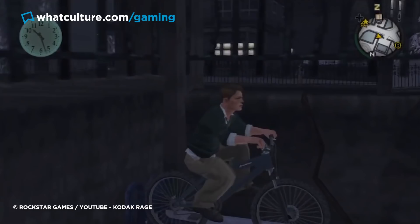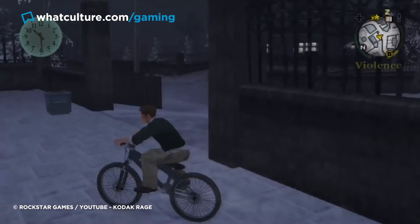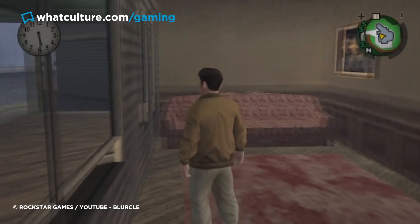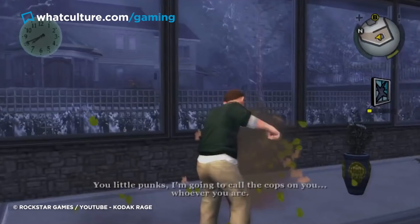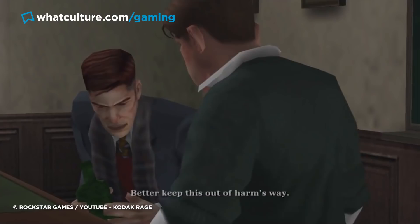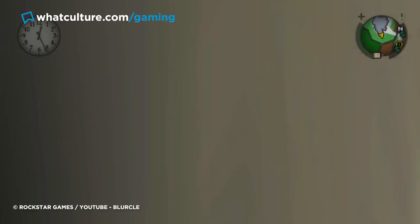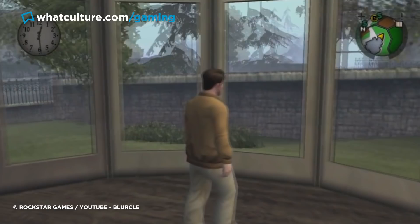Number 7. Hat Trick Manor – Bully. As much as the version of Bully we got is still an undeniably brilliant game, the amount of cut content makes it clear that the original plans were far, far grander. Hat Trick Manor, the home of the school's maths teacher, was initially explorable, likely for either a side quest or to just allow you to terrorize him. Given there are missions revolving around doing teachers' whims or carrying out pranks against them, it's unclear whether this would have featured in the main storyline or as a side mission for those especially angry about being taught algebra.